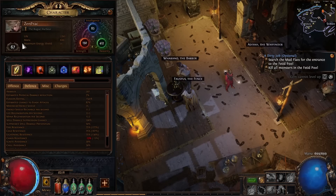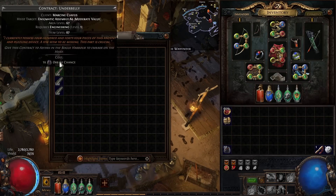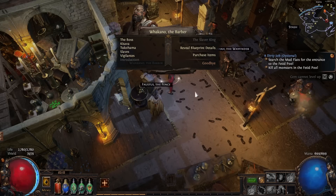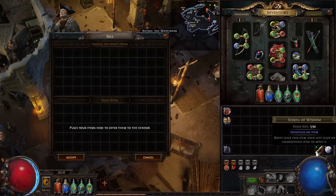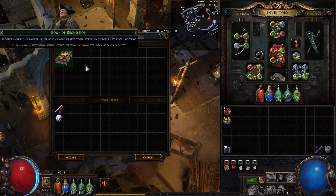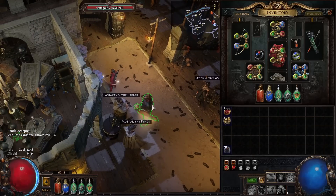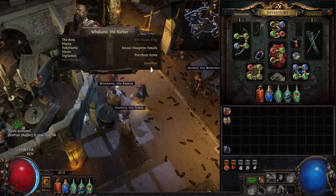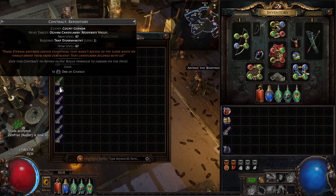The reason this is called Endless Heist is that every time you level up you refresh the shops and can buy more contracts, but also every time you de-level your character you can buy contracts again. To de-level, you sell one Wisdom Scroll and one Orb of Scouring to the vendor, and you need one unspent passive point. You'll get a book, use it, and you lose one level — and as you can see, the shop resets so you can buy more Demolition contracts.